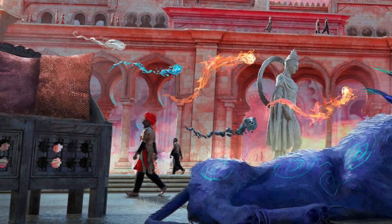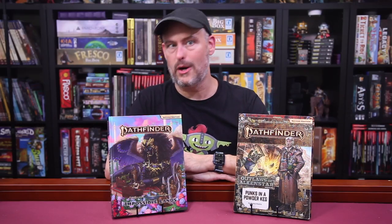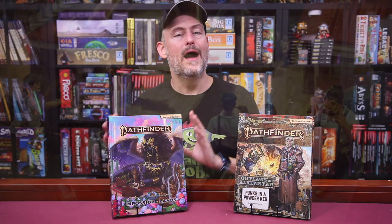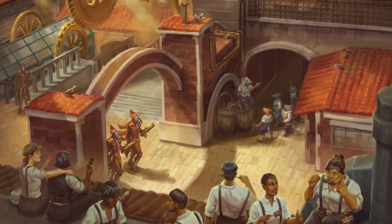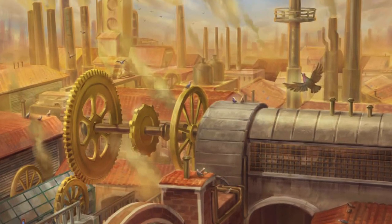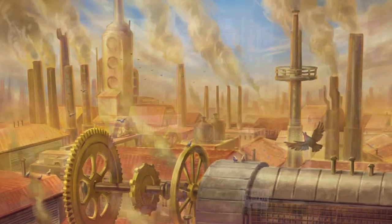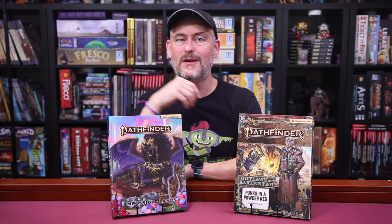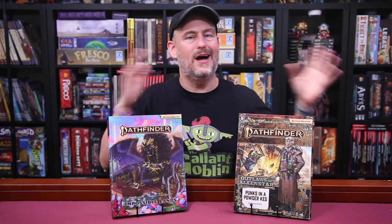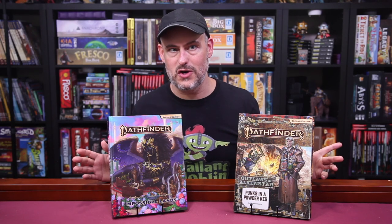You can learn more about both Geb and Nex — the people, not just the countries — in the Lost Omens Legends book. Between the countries of Nex and Geb, you have Alkenstar and the Mana Waste, both of which get chapters in the Impossible Lands book as well. Alkenstar — the steampunk, gunslinger, clockwork capital of the world — is going to be the setting of my upcoming streaming game. It is a city that turned to technology and alchemy because magic doesn't quite work as expected there following the war. If you want to adventure in a wild west clockwork slash gunslinging setting, Alkenstar is for you.